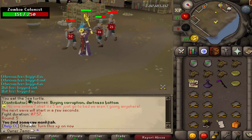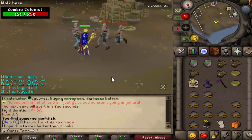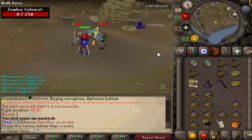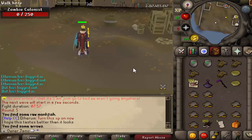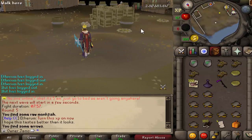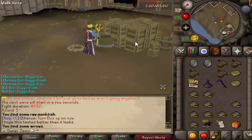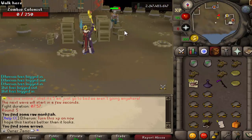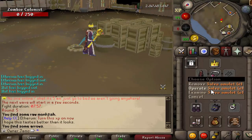The first five waves are all really simple — you just have zombies. They're all different levels and they do have weaknesses: the first is weak to Stab, the second to Slash, the third to Crush, and the fourth to Magic. Since we're using Magic, that works out great. Also, you cannot use Prayer here, so you don't need it. The Spirit Shield is great for damage reduction, and you can get the Salve damage boost on everything here, so that's worth bringing.